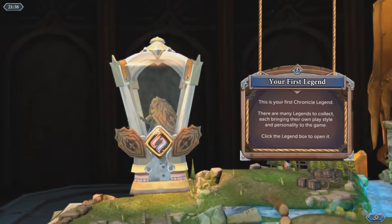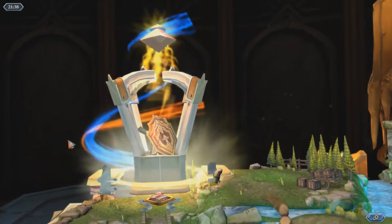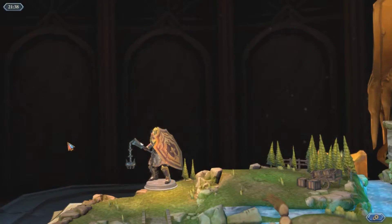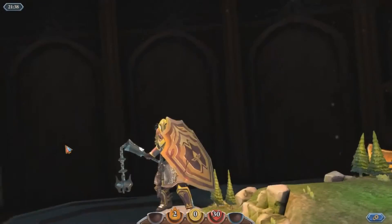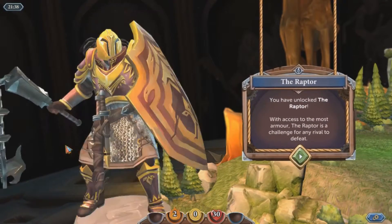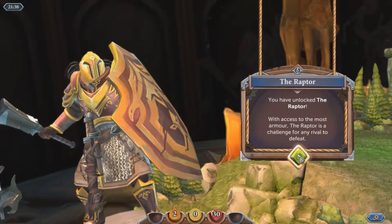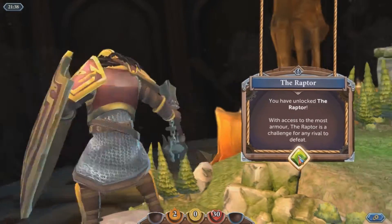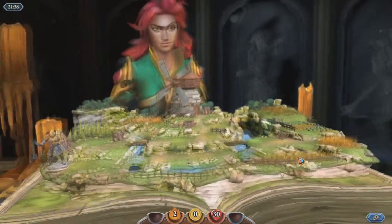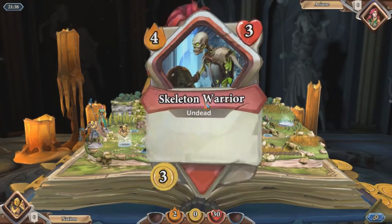Here's just a tutorial saying hey, here's the class that you're going to get. Open the box. And we get Raptor, who might end up being my main because I love how this guy works. Best way to describe it is the warrior from Hearthstone, where it's just armor for days. So we get Skeleton Warrior.